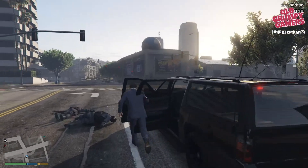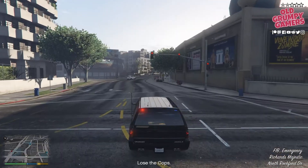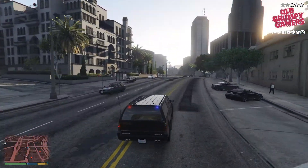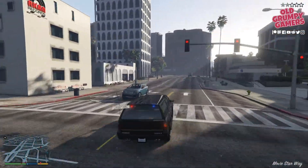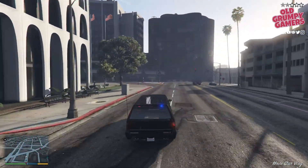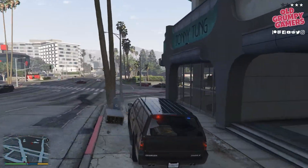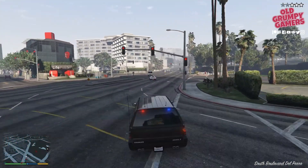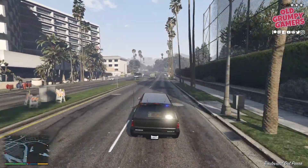Jump in the SUV and head off. Keep a close eye on the radar so you can see the police line of sight - if you accidentally get in it then the wanted level spikes again. What we're looking for is cover; we need to find somewhere out of the way that the police won't find us. You can see the police choppers joining the chase, so we definitely need to get undercover now.